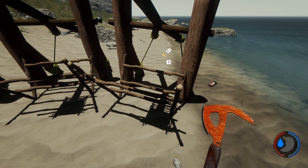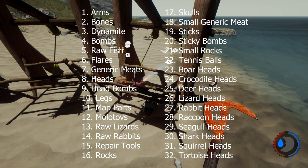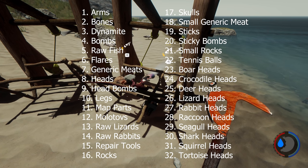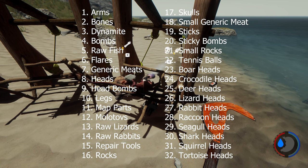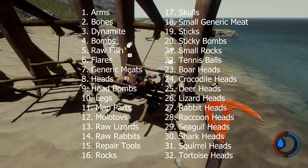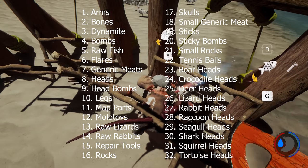The catapult storage has been completely nerfed. Originally it could store 32 different types of items — it was really good. You could store animal heads in there for later use. It was especially useful if you were building a base at sea since you couldn't carry heads out there, so you could put them on the catapult on your boat. But they removed it. It even used to store old pots. Now it's limited to ammunition, though it's still useful for storing skulls.